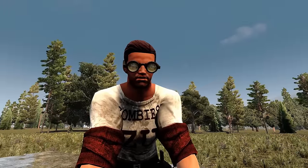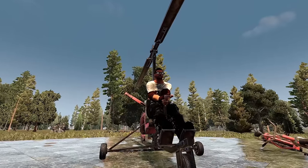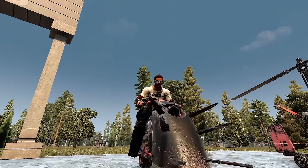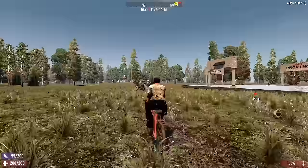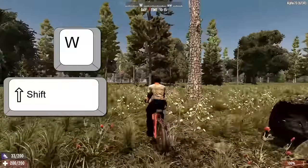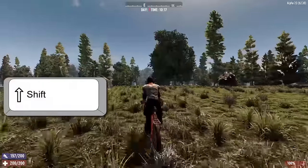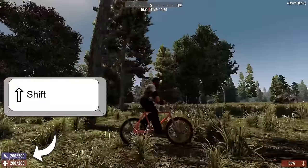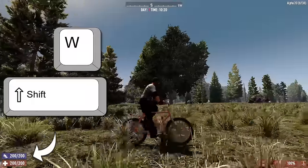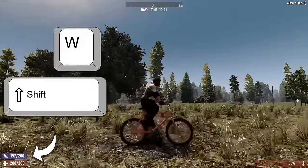Did you know that you can ride a bicycle without using stamina, ride the gyrocopter without burning fuel, and ride a motorcycle up the side of a building? If you're riding a bicycle you usually hold W to pedal forward and shift to sprint, but that burns through stamina fast. To fix this, hold shift instead and only hold W when you want to sprint. By pulsing the W button every few seconds you can find a rhythm where you ride at sprinting speed without consuming stamina.